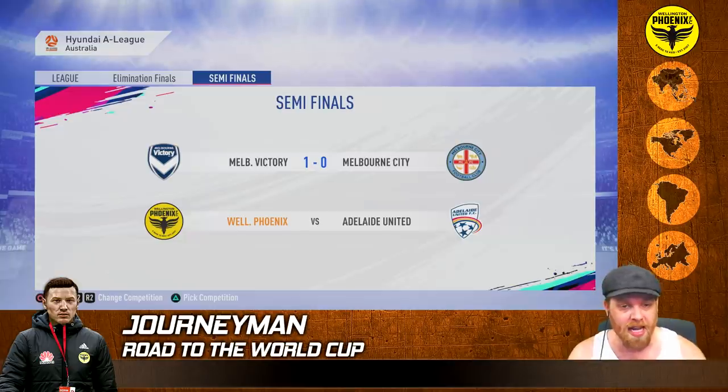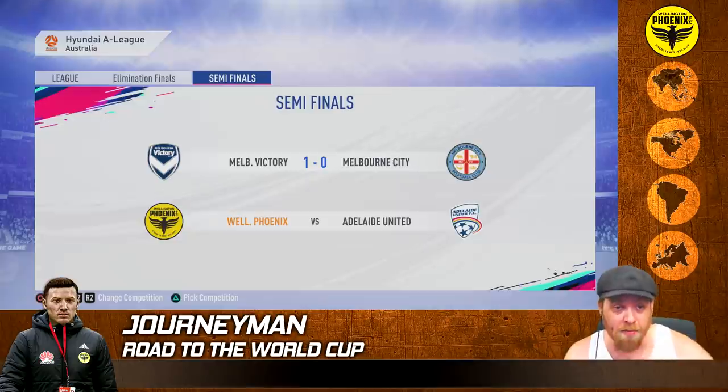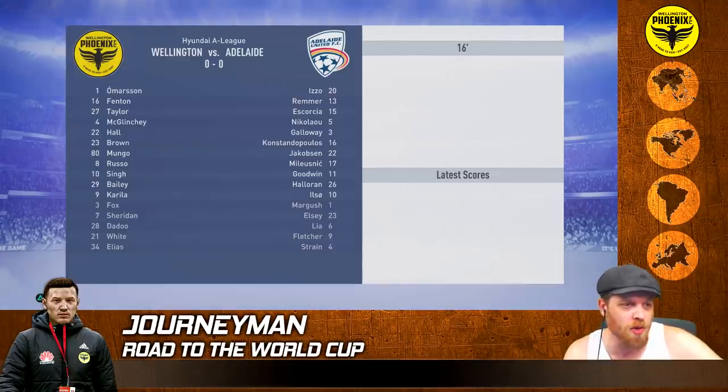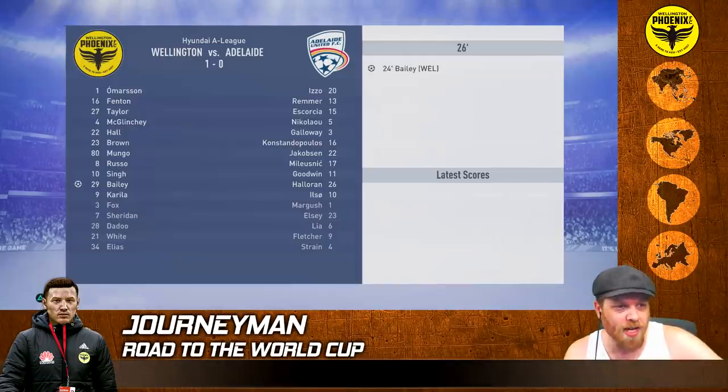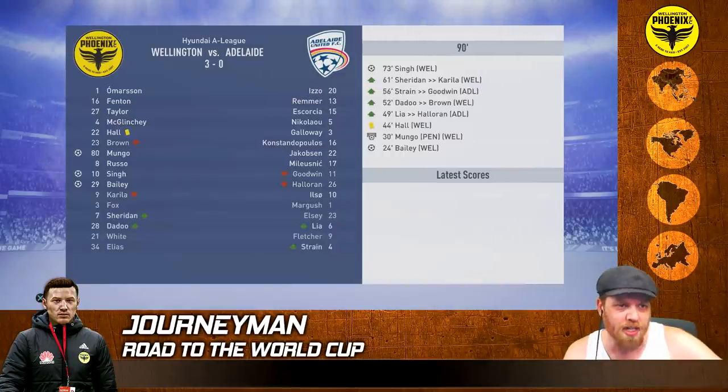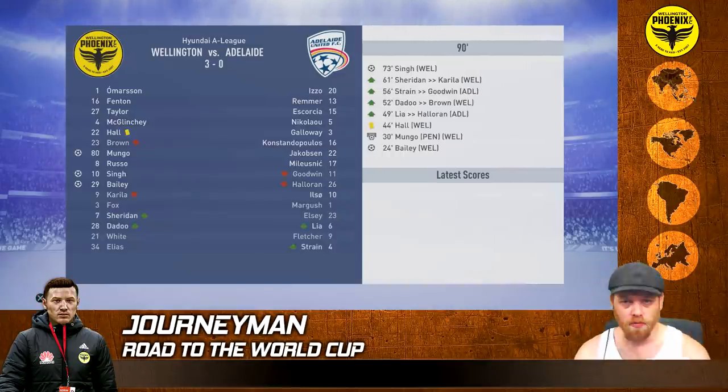In the semi-finals, Melbourne Victory are through over Melbourne City. We're taking on Adelaide United - we'll simulate that game. Melbourne Victory are our potential final opponents. Rufa had a red card so Brown gets a start. Bailey and Mungu get us off to a cracking start - halfway through it's a 3-0 victory. We're going to the final!